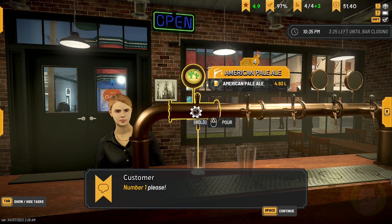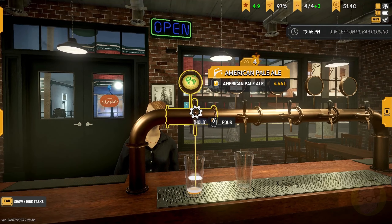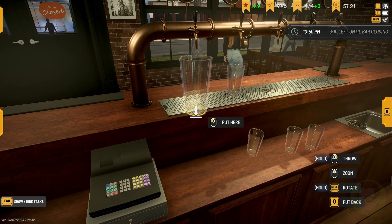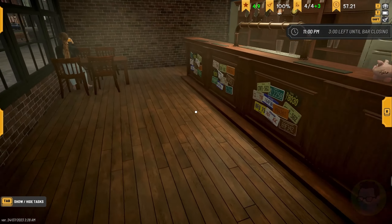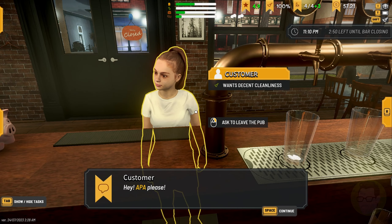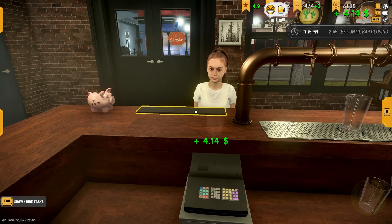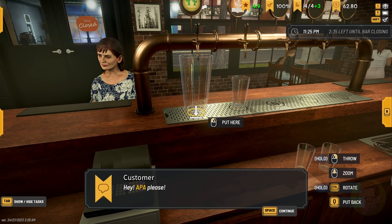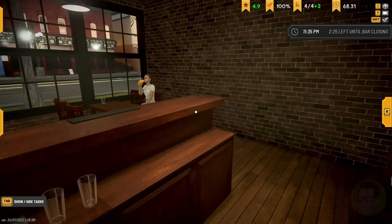Ma'am, how are you — number one. There we go — thank you very much, ma'am. That was number one. Do we need to clean any floors? There's a streamer's mode, I will put that on so that we've got music. Can I see some ID please? Look at the difference in colour between that and the other one. There you go, ma'am — thank you very much, enjoy. You don't need to ask you for ID — no offence.